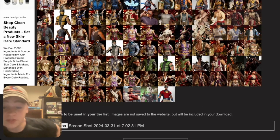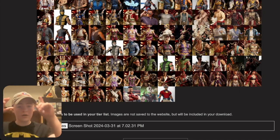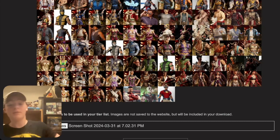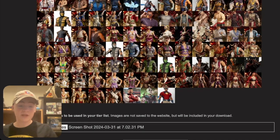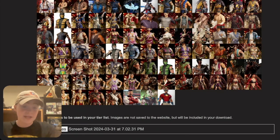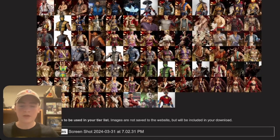I'm going to put the tier list link in the description — it may not work since I made this one on my own. There are a ton of skins coming out that I've seen announced but aren't released yet, so I didn't add those. We're not doing palettes. I have them organized by character. First we have Liu Kang — he only has three skins so far.